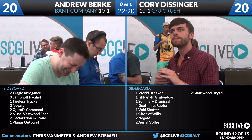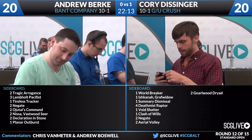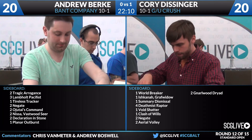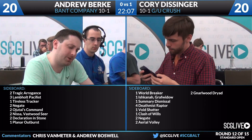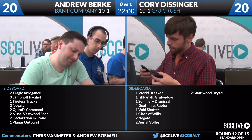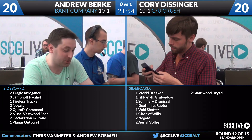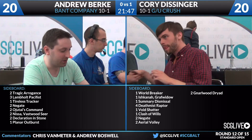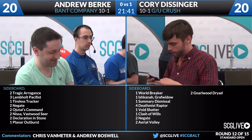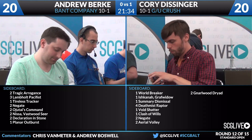On Corey's side, he has a Worldbreaker, an Ishkana, Graft Widow, one Summary Dismissal, four Deathmist Raptor, one Void Shatter, one Clash of Wills, two Negate, two Aerial Volley, and two Gnarlwood Dryad. For his sideboard, Corey's going to bring in the Ishkana for good defense, and the Aerial Volleys to tag those Spell Quellers. Deathmist Raptor, Worldbreaker, and Gnarlwood Dryad can all do okay work in the matchup. But the key cards are the Ishkanas and Aerial Volleys. He doesn't want to water down his game plan too much.